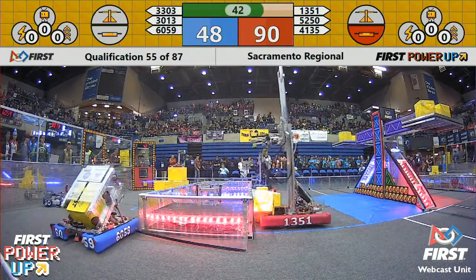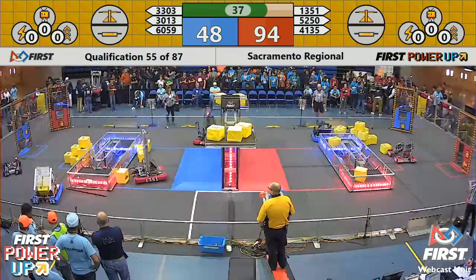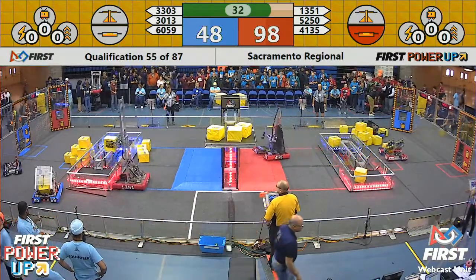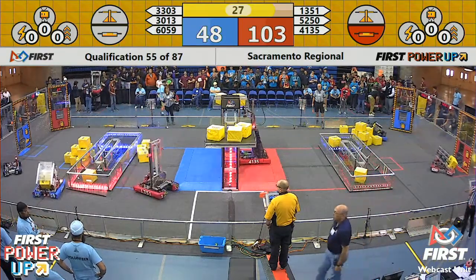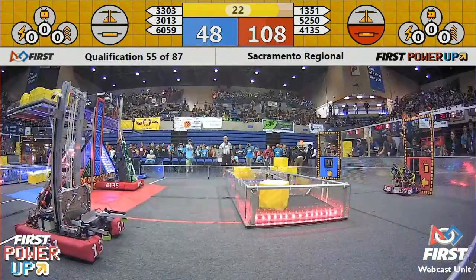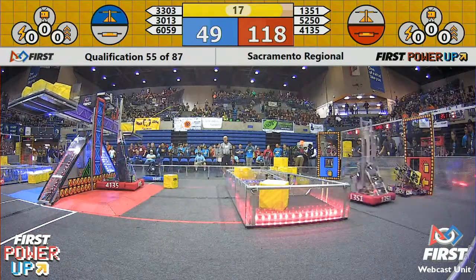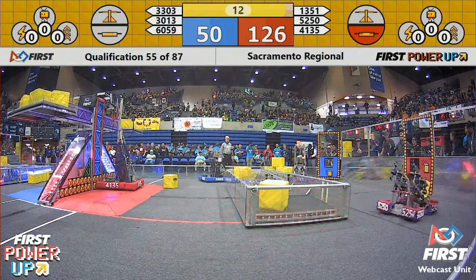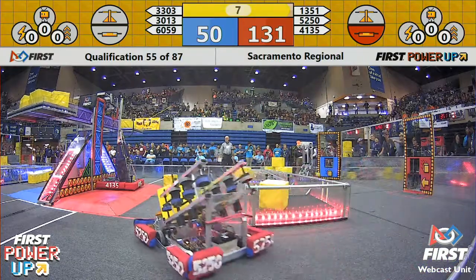Meanwhile, over on the red alliance, Kinetic is trying to grab another power cube and deliver it to the exchange zone for the red alliance to use in power-ups in the future. Red alliance has grabbed that switch back and is now also taking the blue switch, with the scale perfectly in balance. Red alliance is pulling farther into the lead. In the final 30 seconds, Iron Patriots are lined up trying to climb — they're hooked on but not pulling up just yet. No power-ups played at all this match.